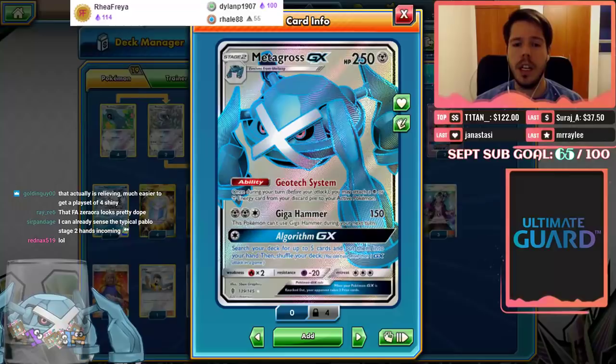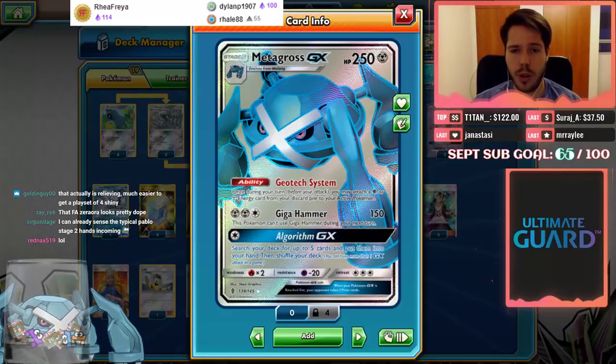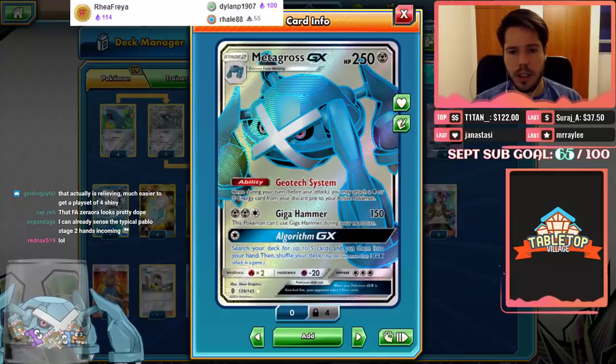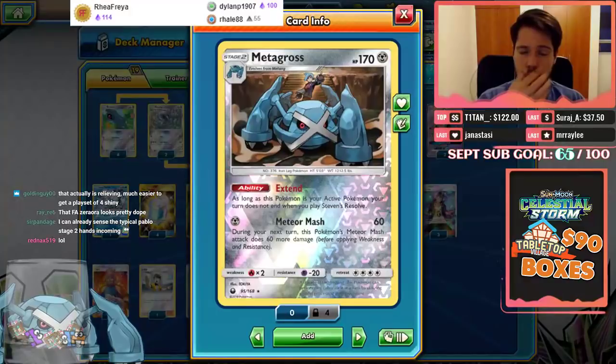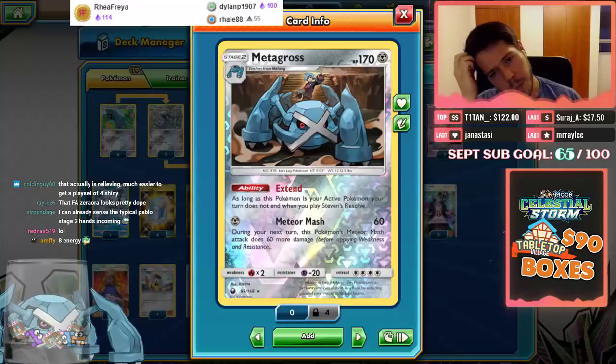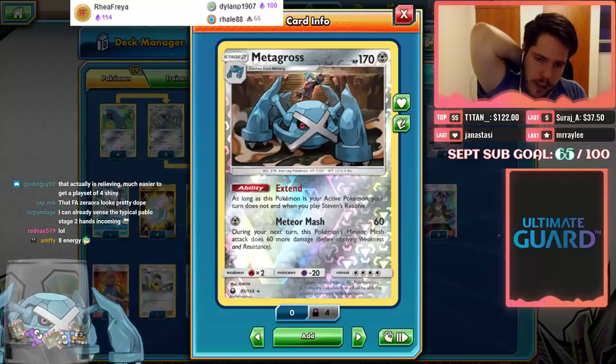You have the four-two-four-one line of Metagross. Metagross GX has 250 HP; its ability Geotech System lets you attach a psychic or metal energy from your discard pile to your active Pokémon. Giga Hammer deals 150 damage but you can't attack next turn. Algorithm GX lets you search your deck for up to five cards and put them in your hand. The other Metagross has 170 HP; its ability Extend means your turn does not end when you play Steven's Resolve — the deck runs two — and Meteor Mash deals 60 damage, then 60 more on the following turn.